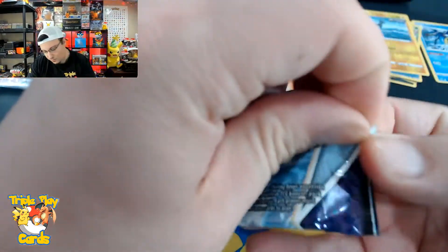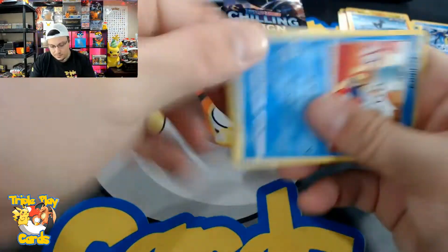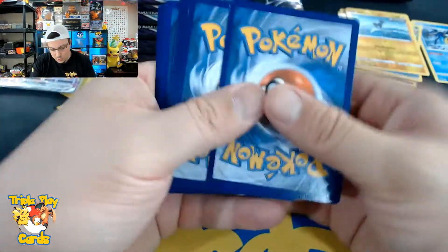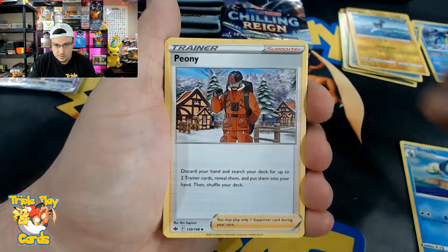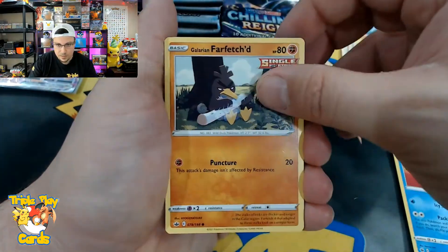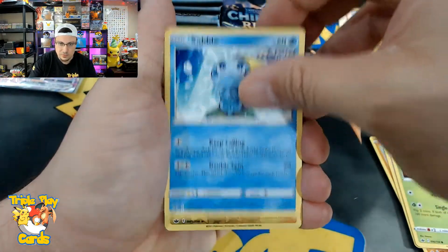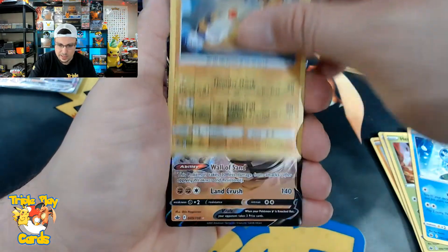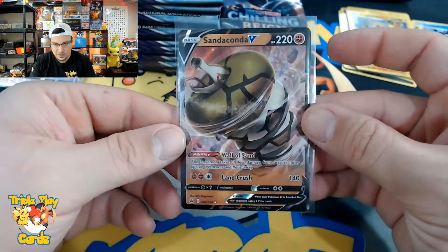We're starting off pretty strong on the right side, let's see if we can keep it up. Good luck to whoever gets the code card. We have Drizzile, Peony, Caitlin, Delibird, Farfetch'd, Porygon, Heracross, Sableye, Ampharos reverse, and a Sandaconda V. Back to back hits — we'll take it!